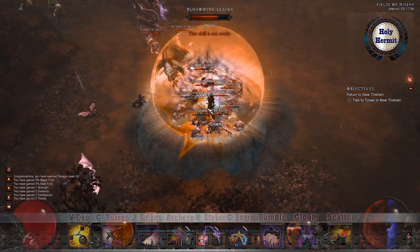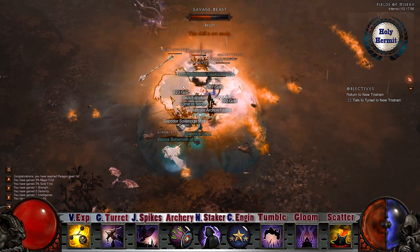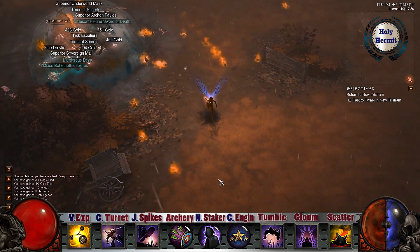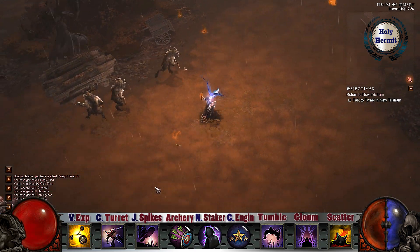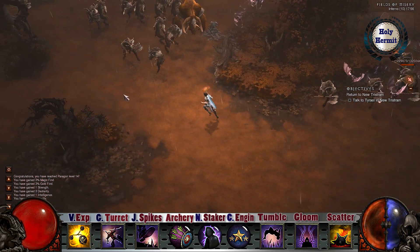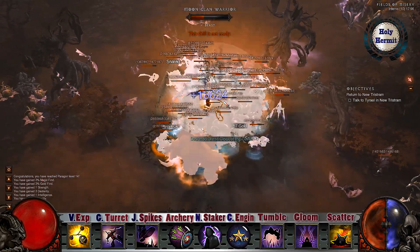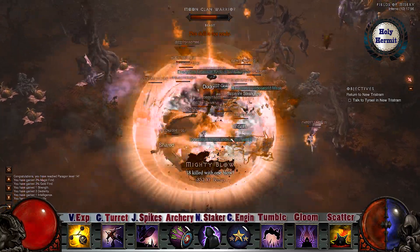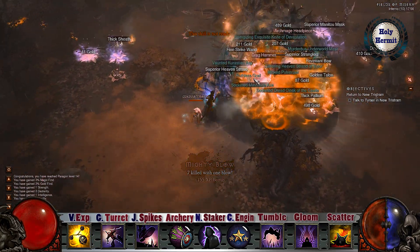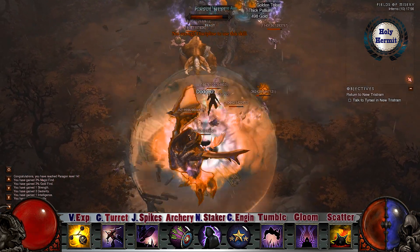Shadow Engineer — a master of the fine machines for demon hunting — utilizes the following skills. Bola Shot with Volatile Explosives to share pain with everyone around you. Sentry's Guardian Turret to unleash a volley of arrows at mobs. Jagged Spike from Caltrops to maim enemies and harass their morale. Bloom with Shadow Power, a staple skill for leeching life back from enemies. Spike Trap with Scatter for more AOE coverage. The final slot can be filled according to your need — options include Boar Companion for low all resistance, Vault with Tumble for quick movement and escapes, or Smoke Screen with Choking Gas for a stubborn elite or high HP foe. Passives are Night Stalker, Custom Engineering, and Archery.